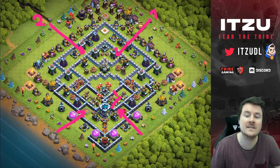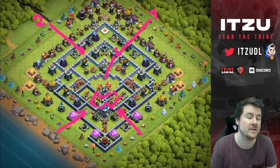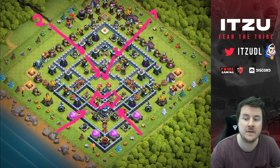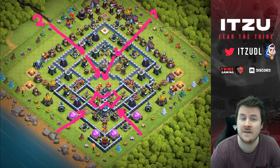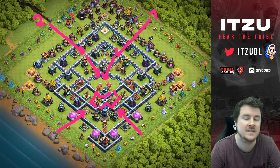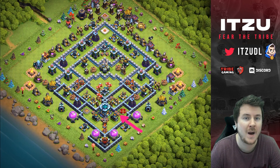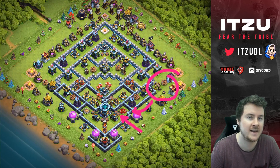You have to save at least one jump spell to make sure you're reaching the Town Hall, and then you have all those traps between the scattershot and the Town Hall. This makes it really tough to get the tunnel down, because you've already pushed through a lot of the base and don't have the power you normally have at the beginning of an attack. So that's kind of annoying.